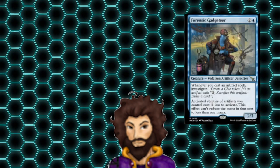Friend of the Gadgeteer allows us to investigate when we cast an artifact spell, but more importantly it's going to lower the cost to stack those clues down to one. So we're going to be sacrificing extra clues all the time, drawing extra cards, keeping our hand nice and full.